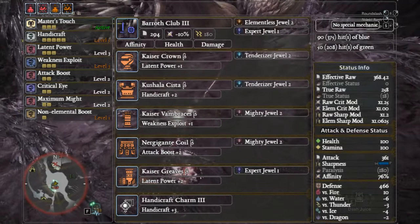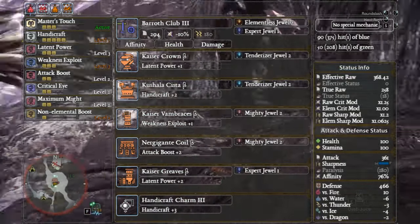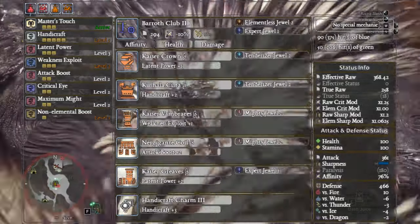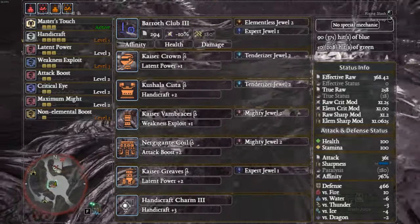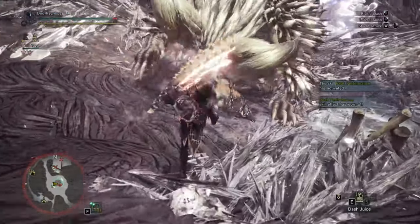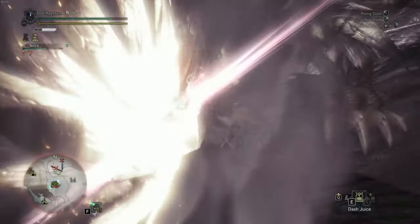Now you're really wanting to get a bit of Master's Touch pretty early. You can go with something along these lines, although beware the 76% affinity doesn't really account for much, and we're subsidizing that with Handicraft level 5. Although this build hits as well as the other, it's generally not particularly worth it unless you're planning on farming Behemoth just to work towards those end levels.